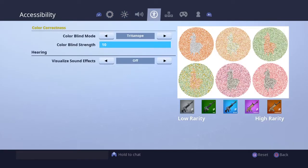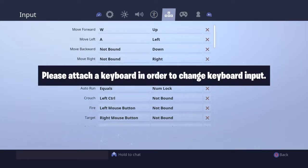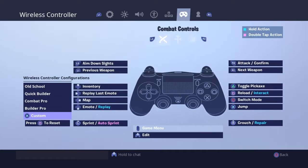I play on color sensitivity, but I change it a lot. I do have custom key binds. My controller binds: my edit is on my L3 — my map is right d-pad. Let me play less emote, and this is switch mode.